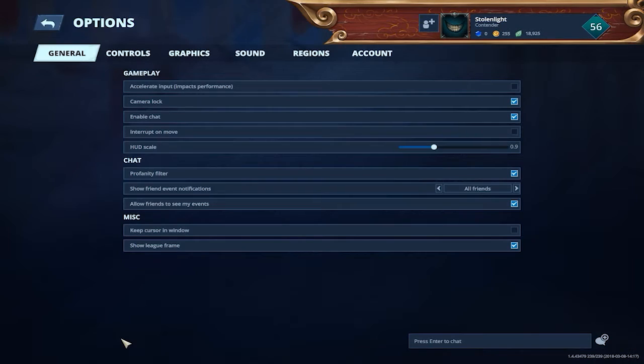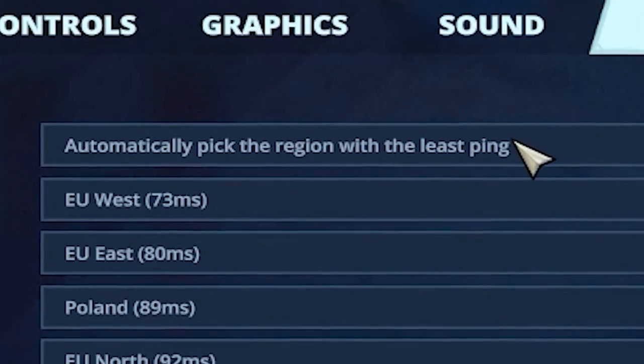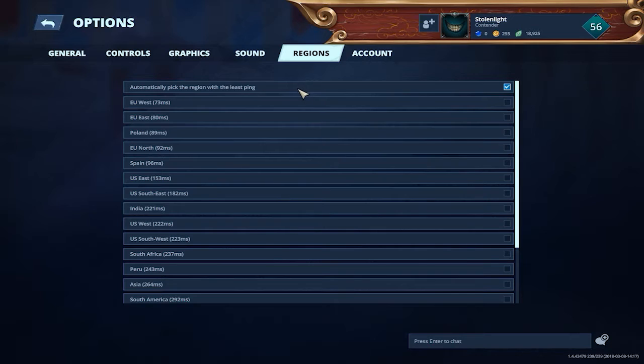So I looked it up and it was this thing in the options regions section. By default, this one is picked: automatically pick the region with the least ping. West is the most stable ping for me — not because it is the least pinged, but generally it is the least pinged.